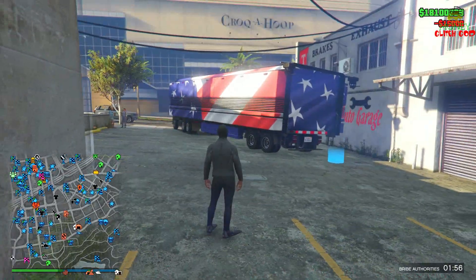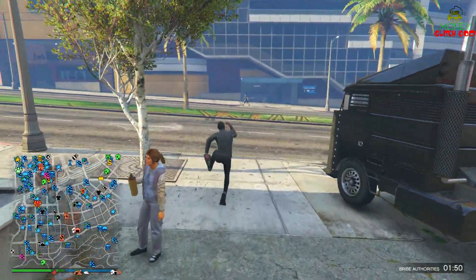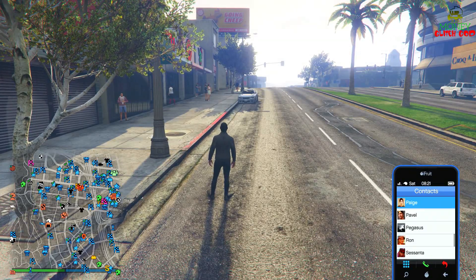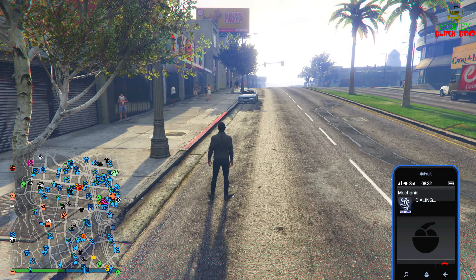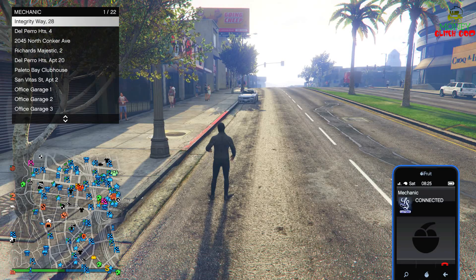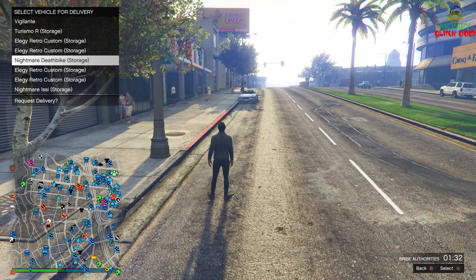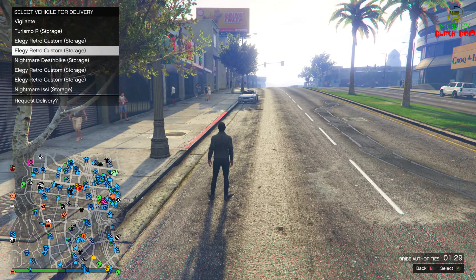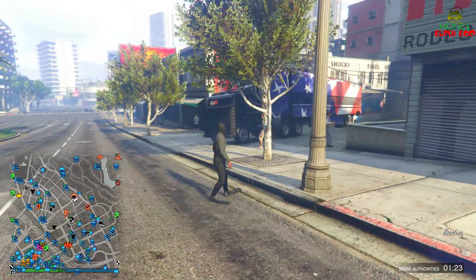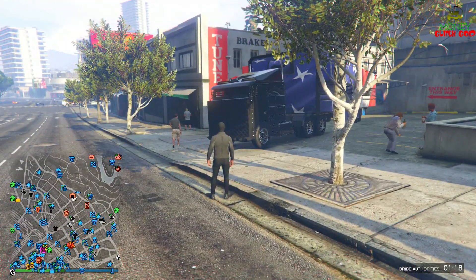Now that we've blown the car up in the back of the MOC and we're glitched out, get whatever car you want to duplicate. The Elegy Retro Custom works really well. Make sure you don't pull it out of your auto garage because your auto garage has to be full. Call out the car you want to duplicate.